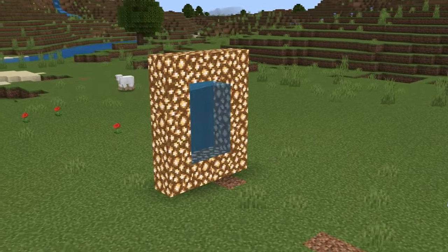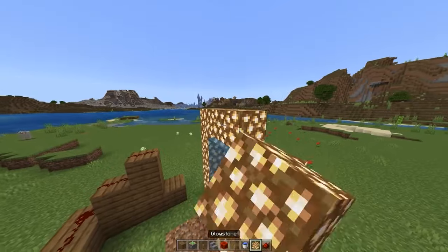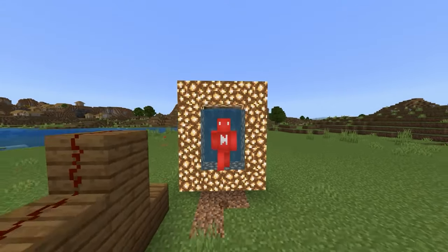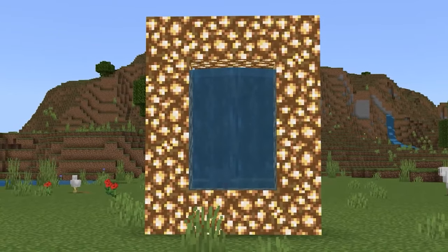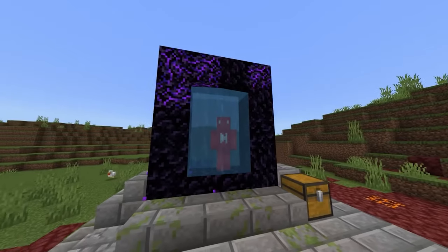In Bedrock Edition, it's possible to glitch out waterlogged stairs like so to leave floating blocks of water in the air. At which point, we make our glowstone frame and get ourselves a legitimate-looking Aether Portal replica. And while the water blocks unfortunately disappear once we save and quit out, at least the illusion lasts long enough for your friends to be fooled — and as far as I'm concerned, that's all it needs to do.